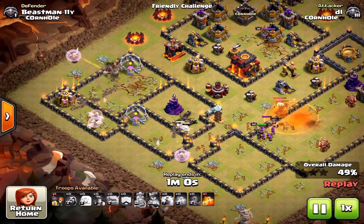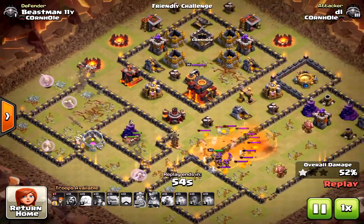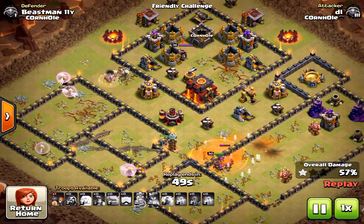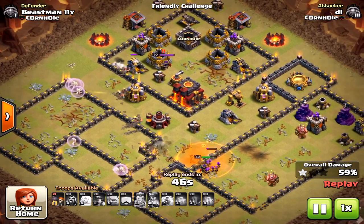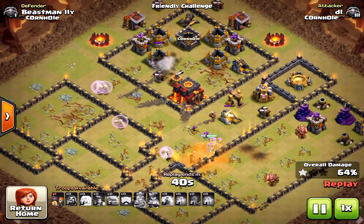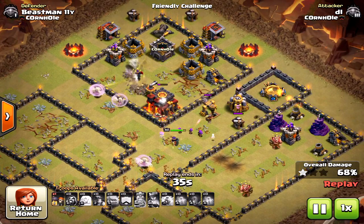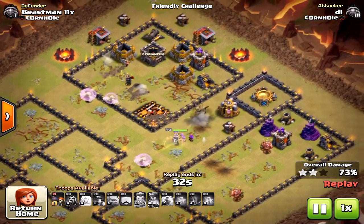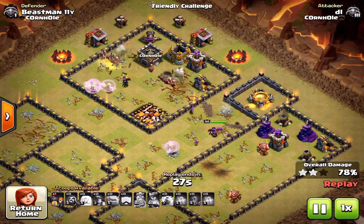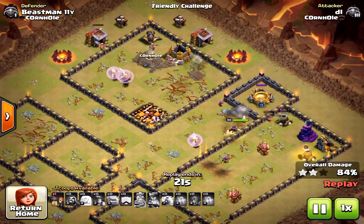I think he's going to maybe lose one or two Miners at the end of this raid, because the Healers are so powerful. There's no Inferno Towers, nothing to stop them, and it's just total destruction. It's a quick raid, fast raid, and always three-starable. I bring you just one attack because this was a tough base — max Town Hall 9, really 9.5. So if you're looking for something easy for a Town Hall 10 to go against a Town Hall 9, you don't have to worry about funneling. Funneling is non-existent pretty much with the Miners at the Town Hall 9 level. You just kind of drop them down and they go to town.